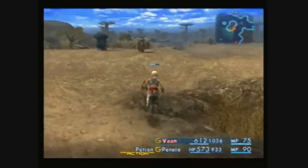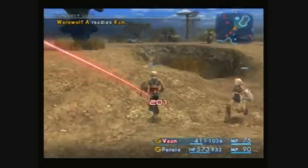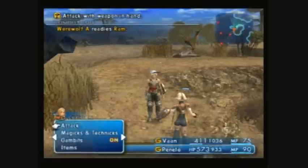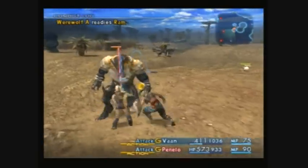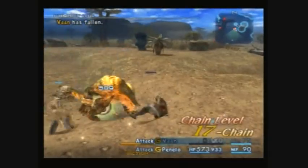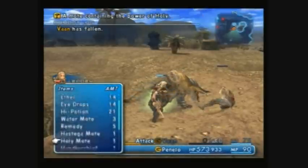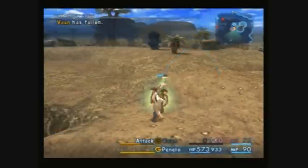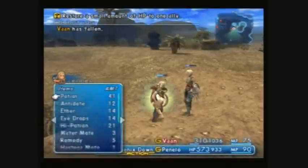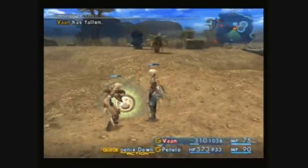After leveling up to around level 18 to 20, you are strong enough to kill them both and start chaining them. Still kill only one at a time, because if you go up against both of them you have a big chance of getting KO'd by the Smite of Rage. If you are chaining them, you want to save those Phoenix Downs. Right here I get KO'd with a 17 chain — I only have two Phoenix Downs left. So if you don't get the Kotetsu before you run out of Phoenix Downs, you have to do it all again.